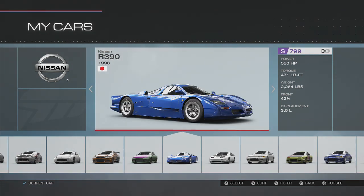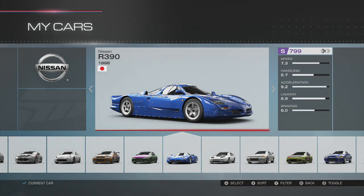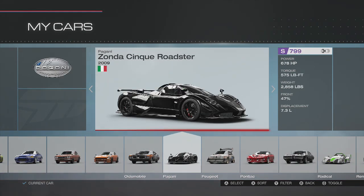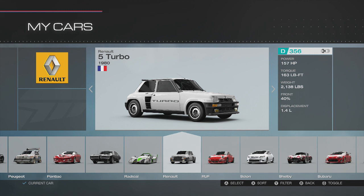We have the 1998 Nissan R390 — thing is a bullet, man. It even looks like a bullet. That car is going to be a lot of fun for a circuit build. I'm probably not going to drift that thing too much, just because of the way that it looks. I'm not a big fan of that car as it stands.